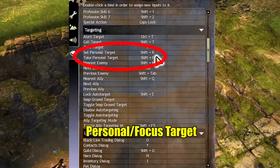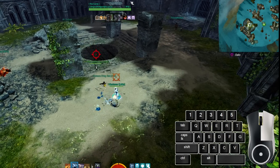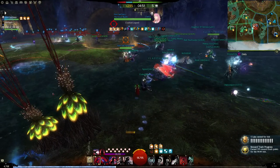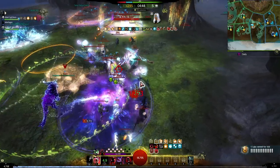One final thing for tab targeting is the call and take focus keybind. This behaves the same way as call and take target but only you will see and be able to interact with it. This can be nice for putting on allies you want to support or for having multiple targets you want to quickly swap targeting between.